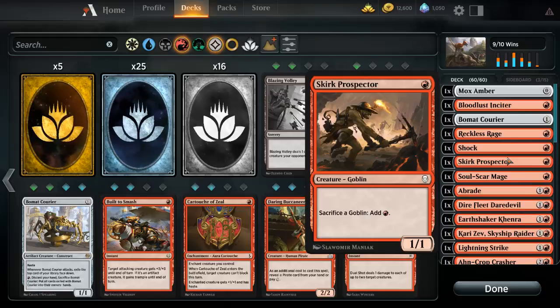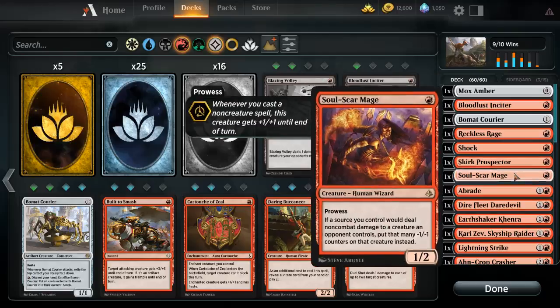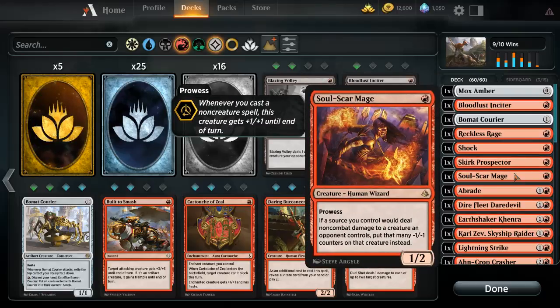I've yet to really ever draw a hand where I needed to mulligan. I always normally get anywhere from three to four mana, and even at four mana I tend not to mull because the hand just has too good of stuff in it. From this Prospector we have Soul-Scar Mage — every time a source you control deals non-combat damage to a creature an opponent controls, put a minus one, minus one counter on it. And whenever I cast a non-creature spell he gets a plus one, plus one. He is super powerful in this deck.